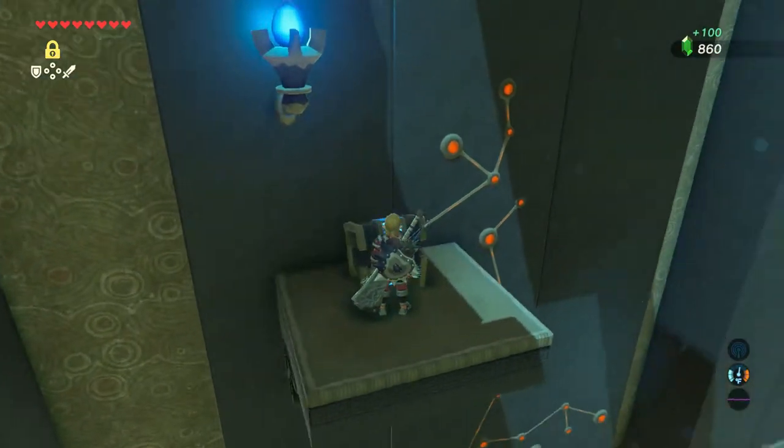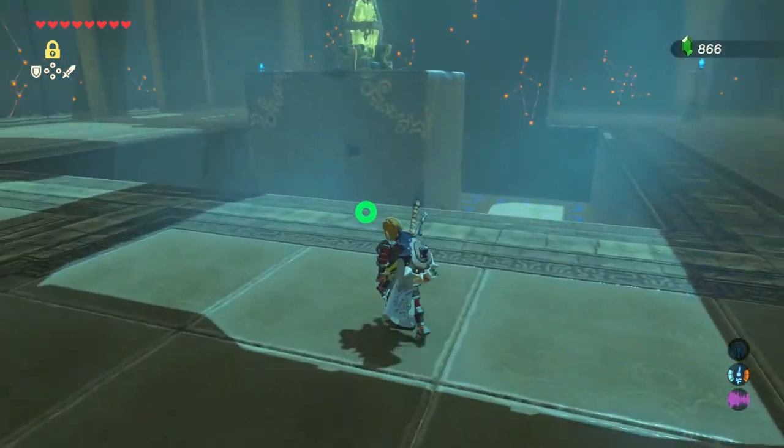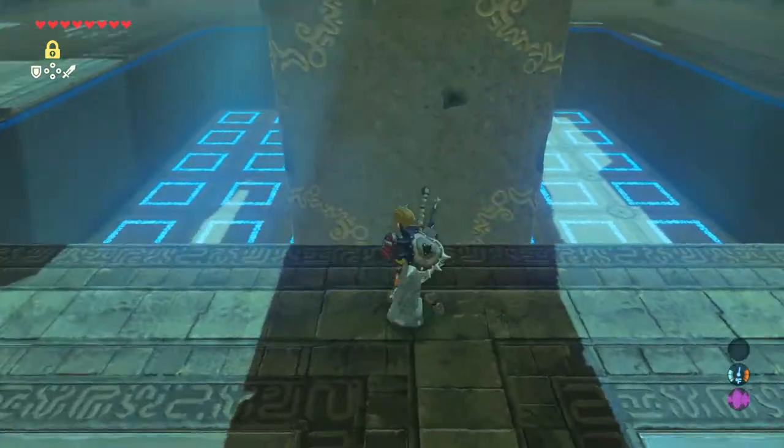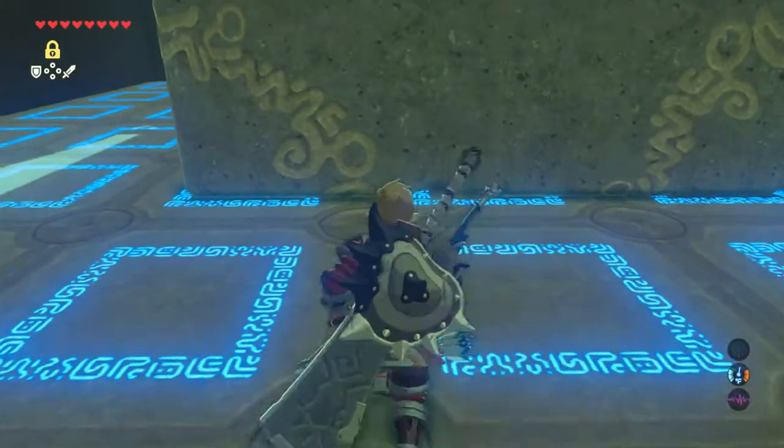After you're done there, glide back to the middle of the room and you'll need to get on top of the box once again. So use stasis to find a way back up to the top. You can actually use your glide ability here to get back on top of the box if you want, so it's up to you.